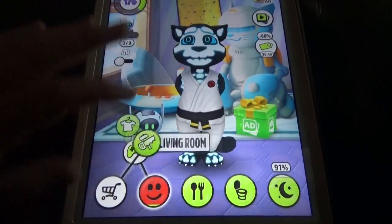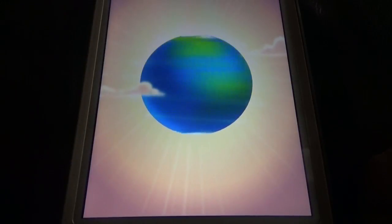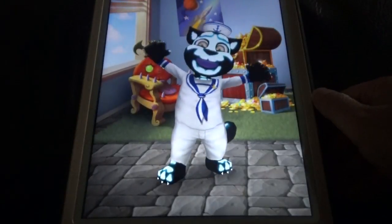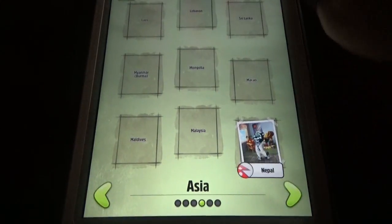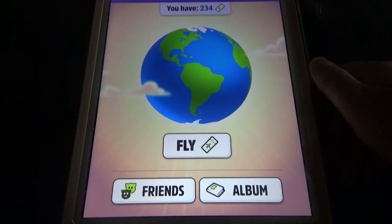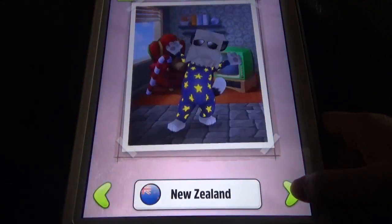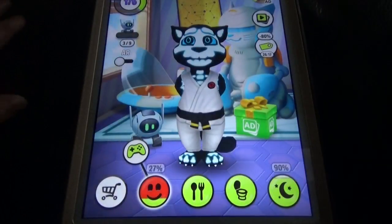We also have a travel option where you can travel to different places and visit random Toms from other countries - this time it's welcoming us to Nepal. The more you travel, the more rewards and outfits you can get. In the album you can see all the places you've visited - there are 198 places to visit in total.